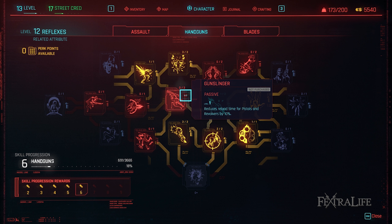Gunslinger: This perk is useful because revolvers can take a long time to reload and it can get you killed if you are not careful. 10% is not much so I suggest either going all in on this perk in order to get the maximum benefit or skipping it altogether.